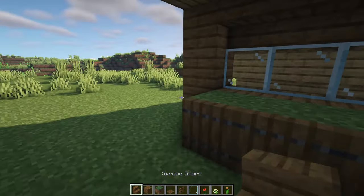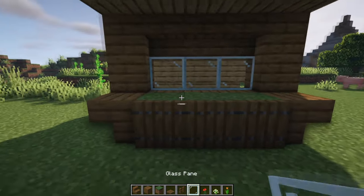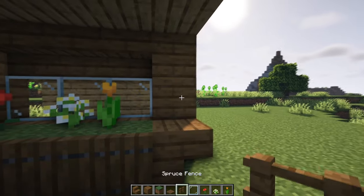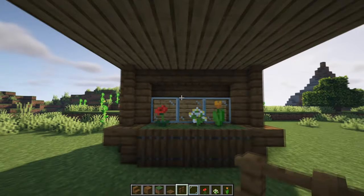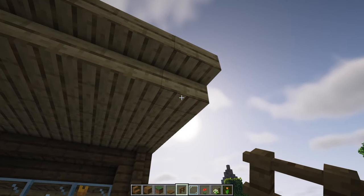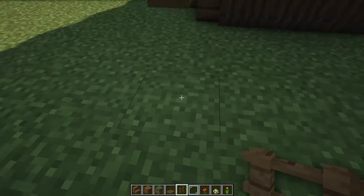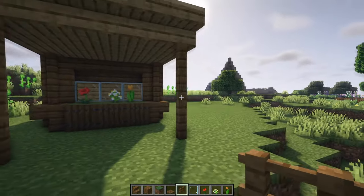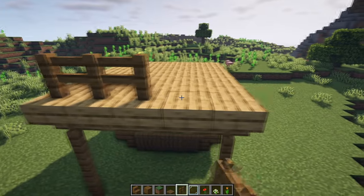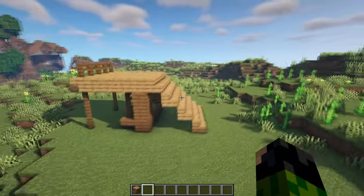We're going to have two upside down spruce stairs on the side to make a nice little flower bed, which of course is going to need some flowers to go on the grass blocks. We can have two spruce fences on either side, and then underneath the two corner upside down oak stairs we're going to have three spruce fences as some pillars to hold up the platform. Then finally we're going to have a line of five spruce fences. So that's going to do it for the middle section.